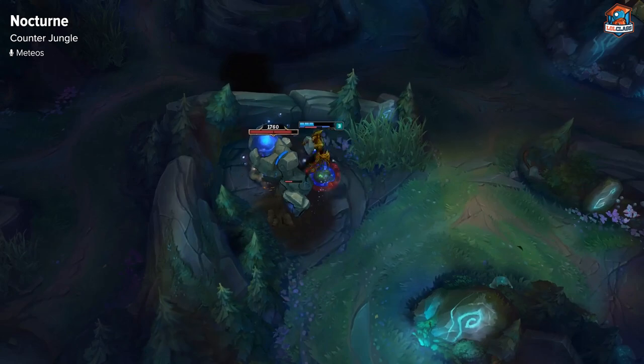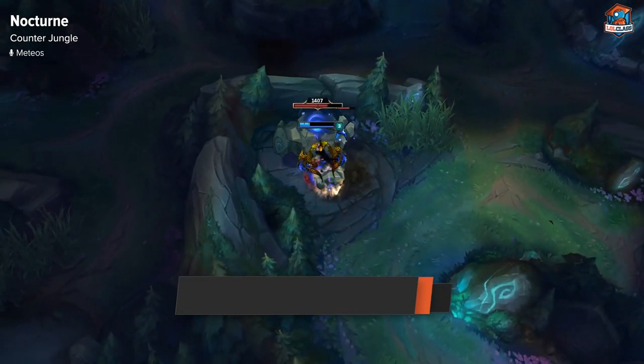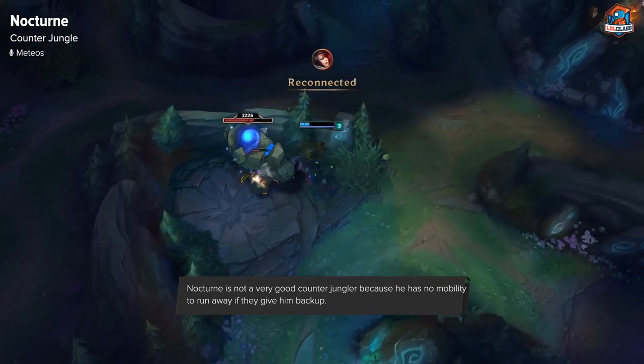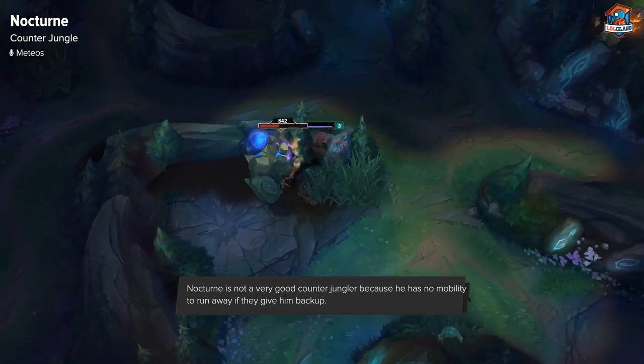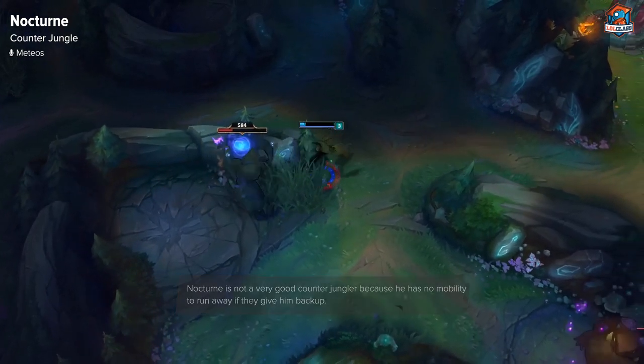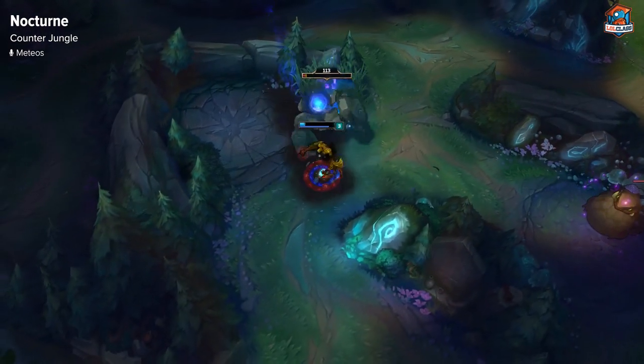Nocturne is not the best at counter jungling just because he has no mobility. So if he gets caught in the enemy jungle, he can get killed — and not just by the enemy jungler. Usually the enemy laners can get to you before your own laners. So I don't like counter jungling too much on Nocturne unless you have a lane that's extremely ahead to back you up, or you know the jungler is not going to come fight you.